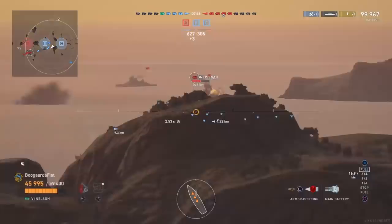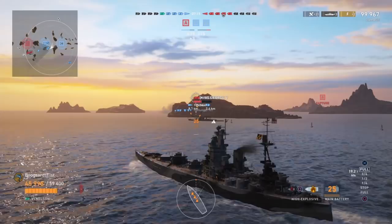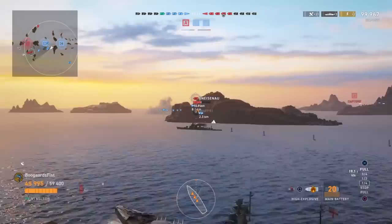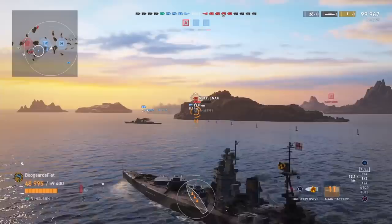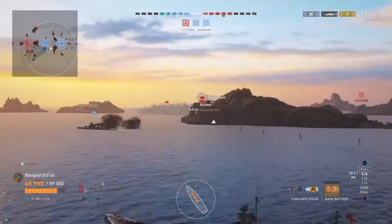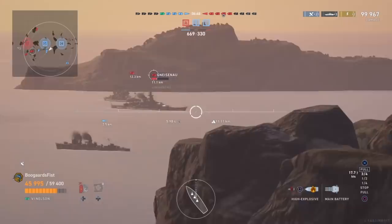That quick traverse helps throw the enemy off or dodge torpedoes. I think to play this ship, unlike the Richelieu or Jean Bart — which you can view as wedge-stoppers, find a position, drop anchor and hold it down — this one you kind of have to be on the move, usually facing the enemy. Going quarter speed, half speed, and maybe three-quarter speed, oscillating between those depending on the situation, maintaining forward momentum so you can swing back and forth and get that third turret in play when you have the opportunity.